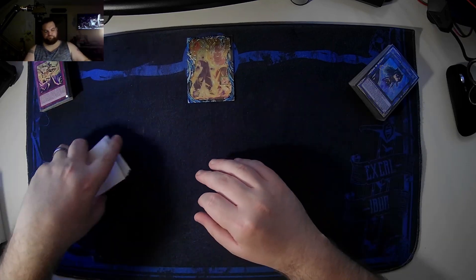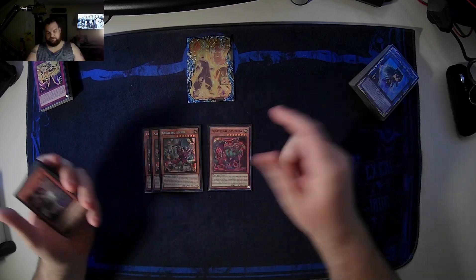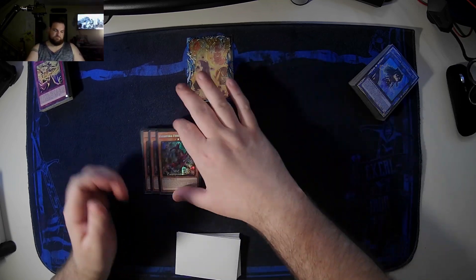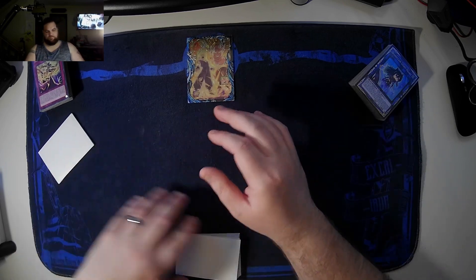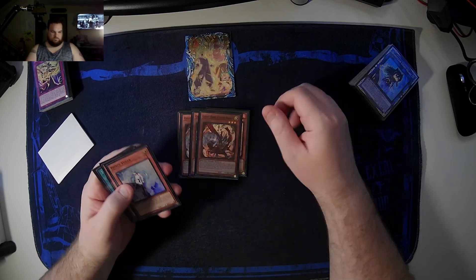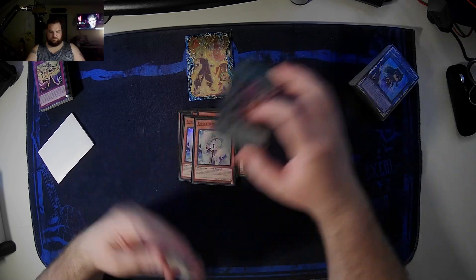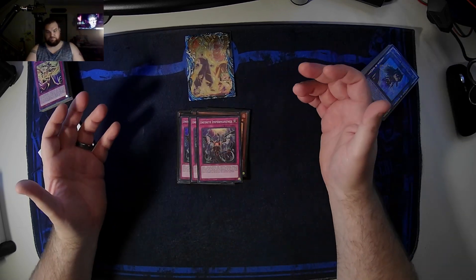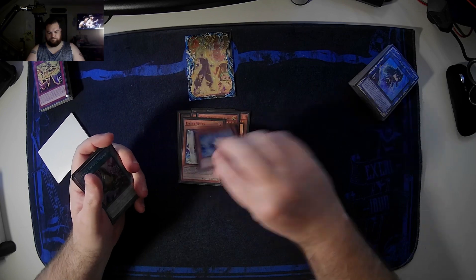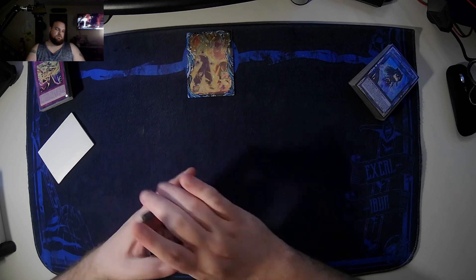It's a 41-card list. For non-engine, three Fender, one Scareclaw, three Ash, three Ghost, two Effect Veiler, two Talents, and three Emperor. This could be pretty much any hand trap you want — I just chose to go with Revealer.